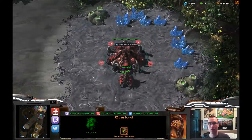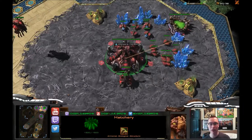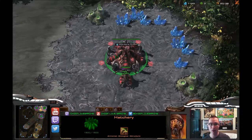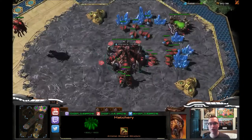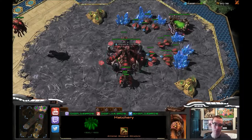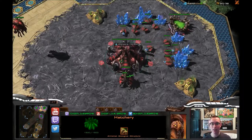If I would have known this a long time ago, I would have been a much happier Zerg player. In my setup I use spacebar to cycle through my bases. Another way to do it is bind your first hatchery to 5, your second to 6, your third to 7 — something like that — and you can double-tap each one to jump to exactly the hatchery you want instead of hitting spacebar until you get to the right one.